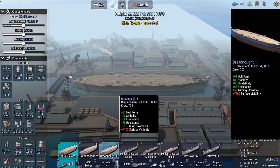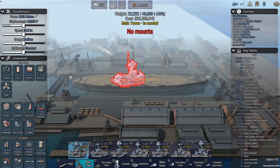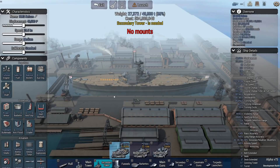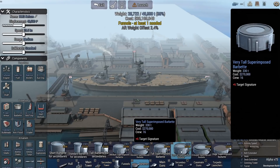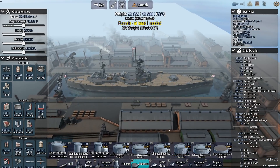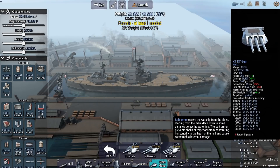First things first, we need to put the towers on this thing. Nelson is a tricky build because you have to have three guns up front, and I've been tasked with keeping that same layout. It's going to make it very front-heavy. What we want to do is go one down here, one on a barbet, and then another one in front of that — so a very tall superimposed barbet if we can. I don't know if this is going to be big enough for what we want to do.